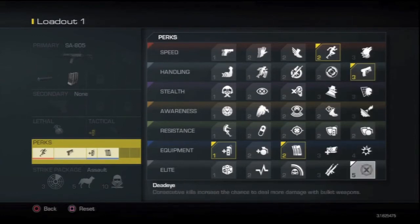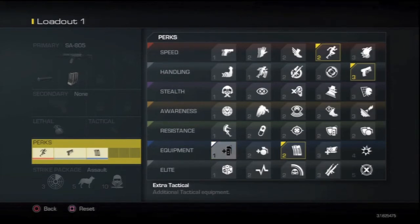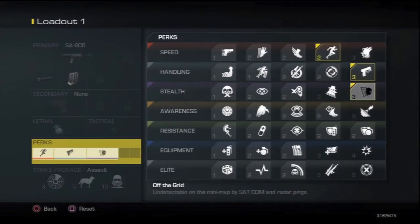The default perks for this class are: Marathon, which is unlimited sprint; Quick Draw, which is faster aiming; Extra Tactical, which gives you an extra tactical; and Fully Loaded, so you start with maximum ammo capacity. Since we dropped the tactical, we can definitely get rid of Extra Tactical — that gives us a free perk. Fully Loaded is kind of personal preference; if you love your one gun and feel confident you'll never die, keep it. But I don't think it's needed.